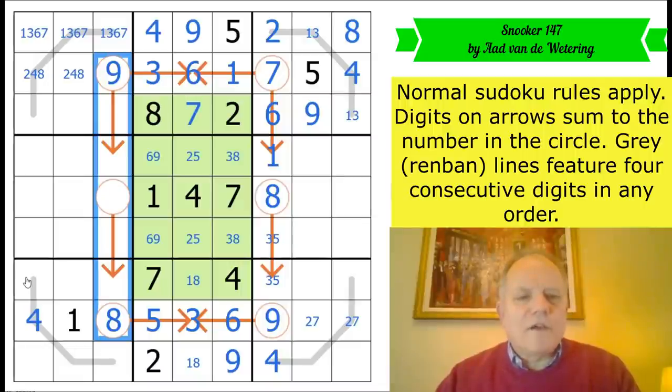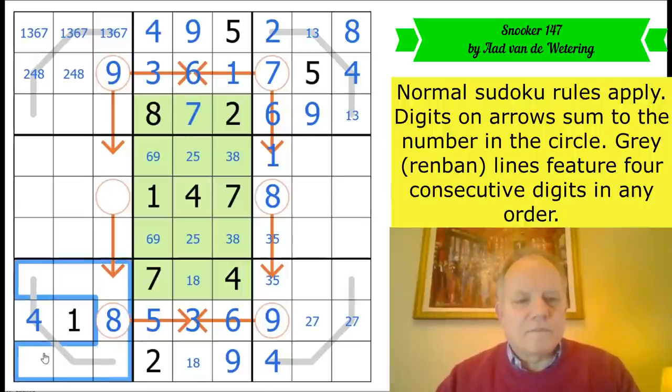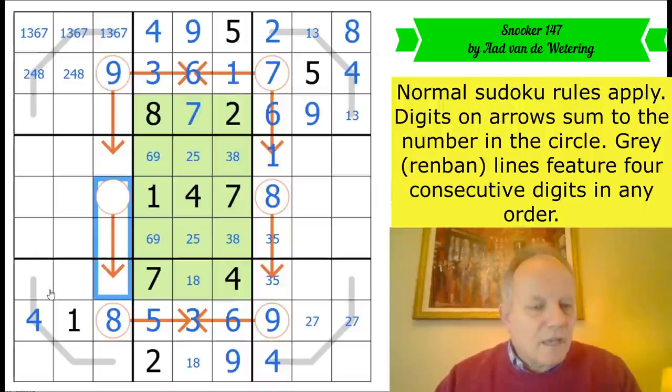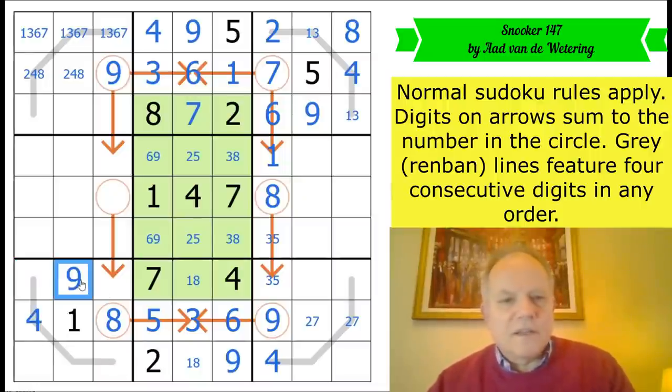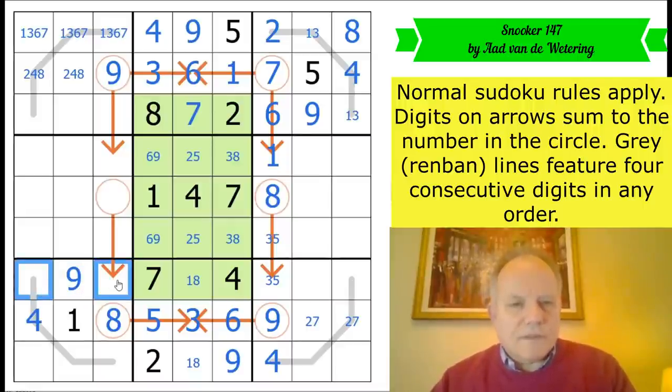Where does nine go in box seven? That's a nice question. That nine says not here; this can't be a nine because the renban couldn't get there — four-five-six-seven is the most it can aspire to. So we can fill in nine there. Now two has to be at the top somewhere.